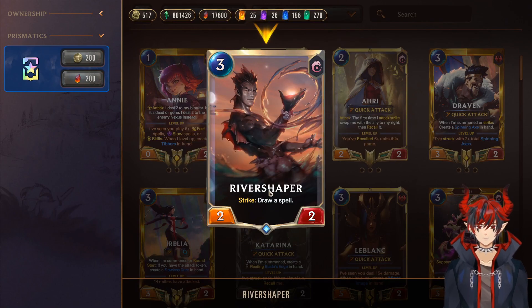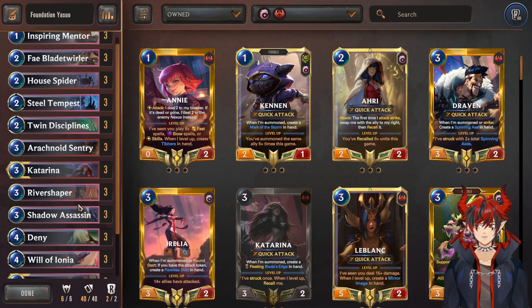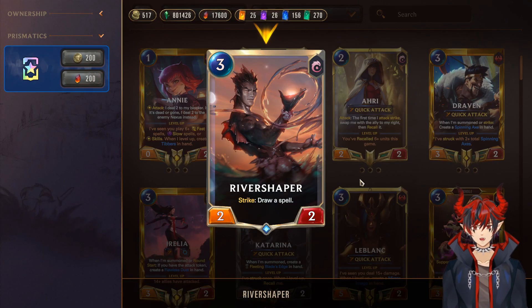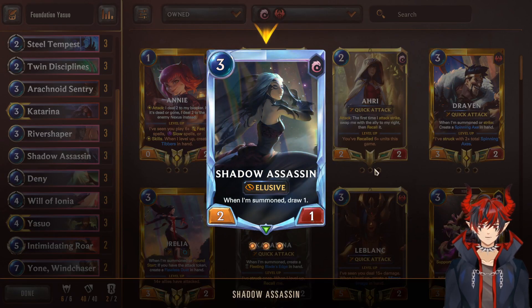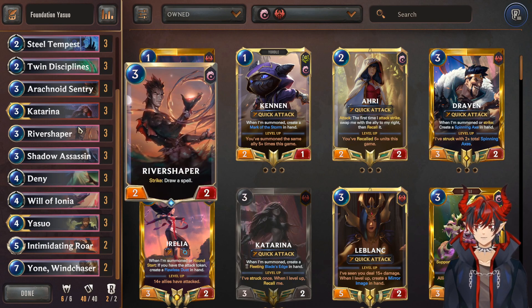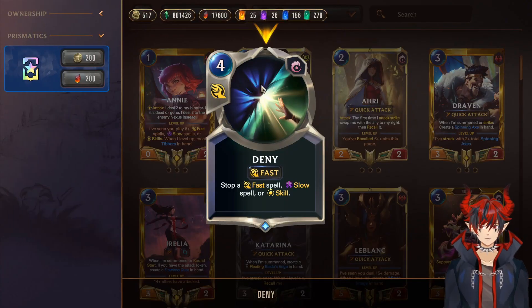Next we have River Shaper — on strike, draw a spell. This is really good because our spells are super important to making the deck work; it's basically our engine. We need half units and half spells. He's a unit, he draws a spell — just kind of makes sense. Next we have Shadow Assassin, which is on-summon draw. Really good so we don't run out of cards. We want to keep the cycle going with River Shaper striking and Shadow Assassin summoning.